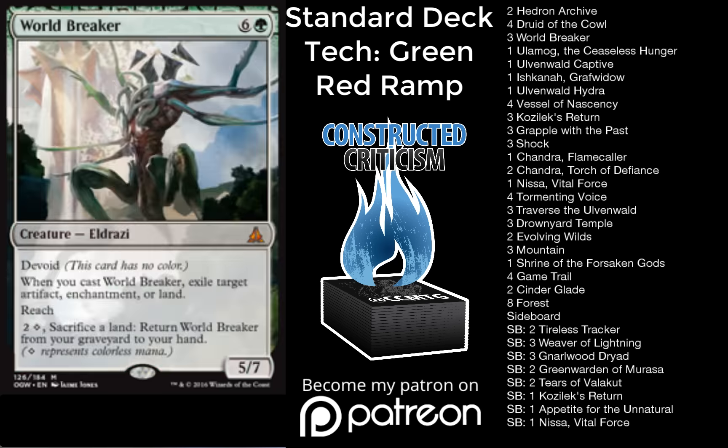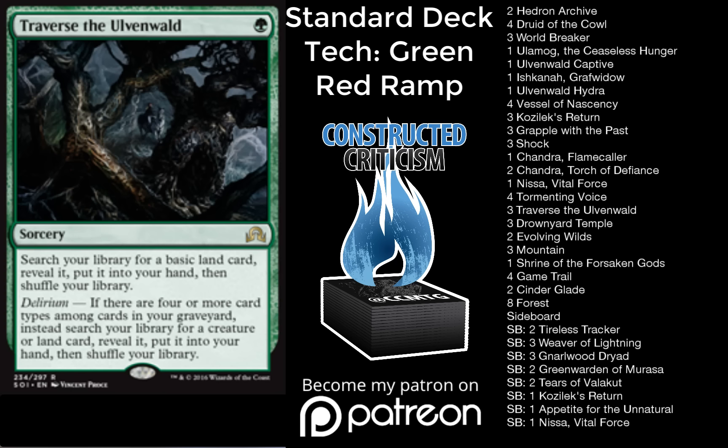We have one Chandra Flamecaller, two Chandra Torch of Defiance — another four-mana ramp spell that gets us to seven mana the next turn — and one Nissa Vital Force. This deck has 23 lands in the form of two Cinder Glade, three Drownyard Temple, two Evolving Wilds, eight Forests, four Game Trail, three Mountain, and one Shrine of the Forsaken Gods. It has some sorceries as well: four Tormenting Voice and three Traverse the Ulvenwald.